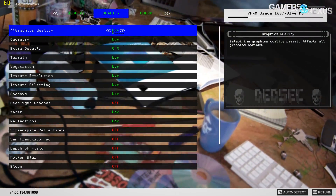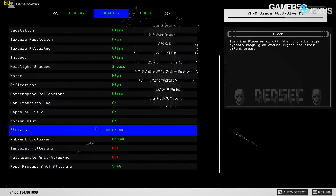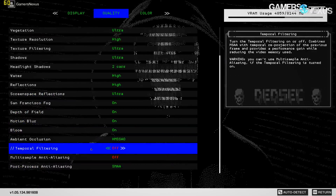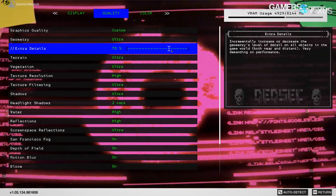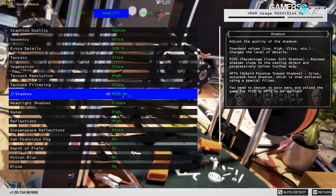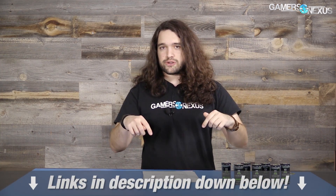By understanding basic concepts of the graphics pipeline, we know that geometry is most likely to involve the CPU heavily, and we also know that extra details will likely hurt CPU performance as the setting improves geometric complexity, mesh detail, and things like that. Meanwhile, options like anti-aliasing and reflections are largely computed on the GPU side, so those shouldn't have any real impact on CPU performance. For test methodology, the full details are in the article linked in the description below, written by Patrick Latham, who did the testing for this particular benchmark.